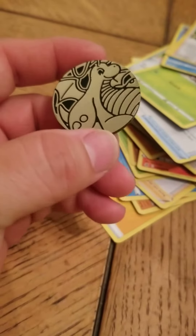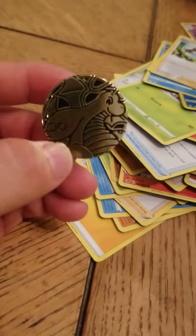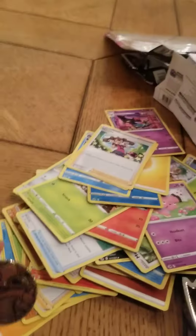Beautiful. We got three packs in this one pack here. It came with this nice little coin. Is that a Charizard coin? It looks like a Charizard but I'm not sure. Well, we'll sleeve it up anyways.